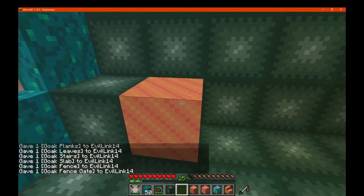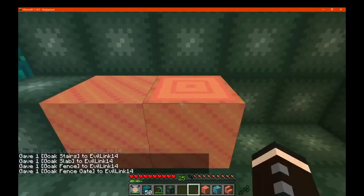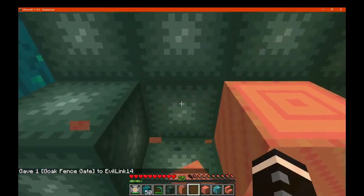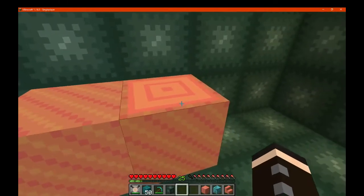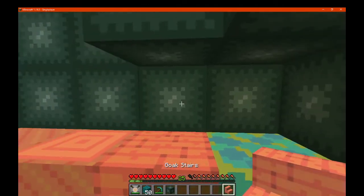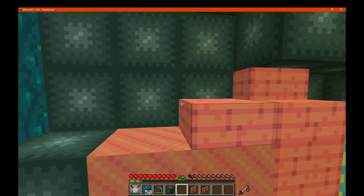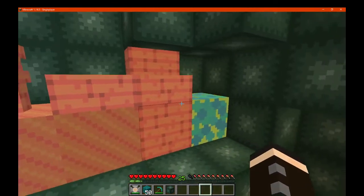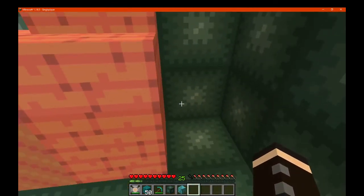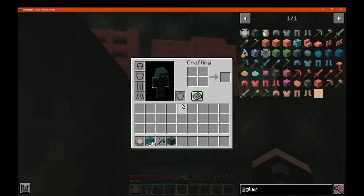So we've got obviously the log. That's the log. This is the multi-sided one. This is the wood one. This is the log. This is the multi-sided. Planks. Leaves. Stairs. And so on. Leaves — I assume those actually drop the block, not the sapling.